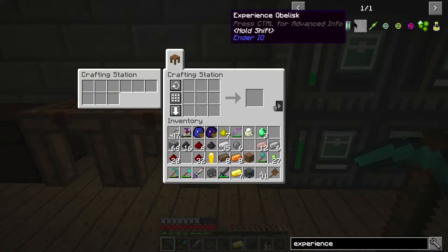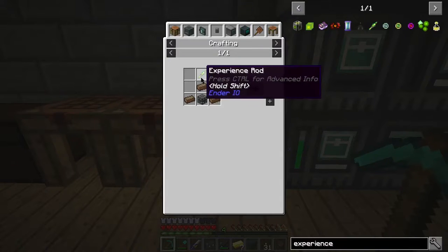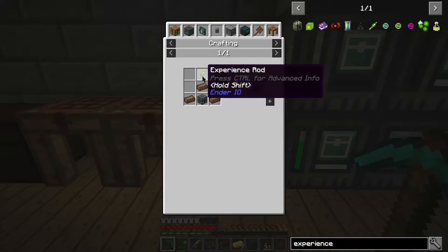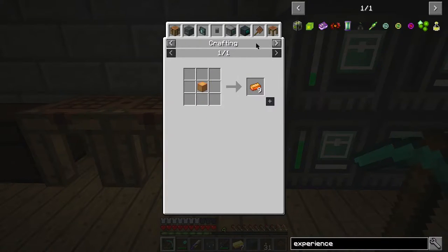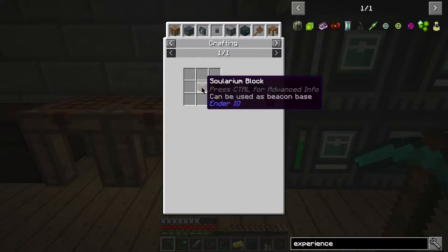Now if you're not familiar with the Experience Obelisk, it's this thing here. It needs the Experience Rod, 3 Solarium, and a Machines Chassis. Now the Experience Rod is made with Solarium, Energetic Alloy, and Solarium on the bottom. And to make these you need the Alloy Smelter. Alloy Smelter for that one and also the Solarium.